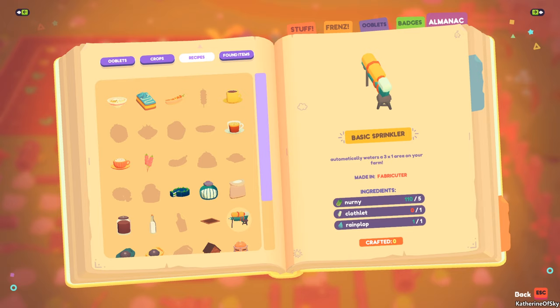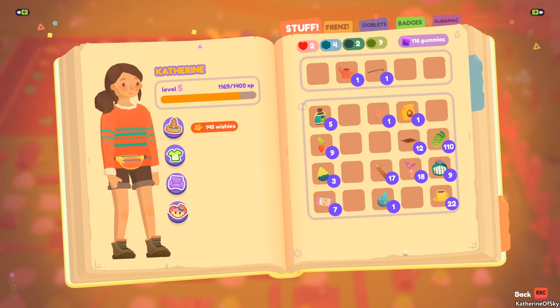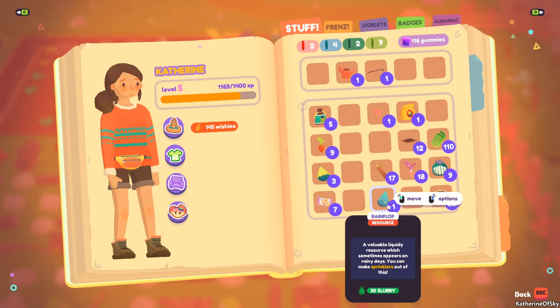Rain plops only fall on rainy days — I got one rainy day in about 11 days and it yielded three rain plops, which are scattered around the world to pick up. I have one in my inventory in the stuffs. They look like little raindrops and they kind of shine on the ground.